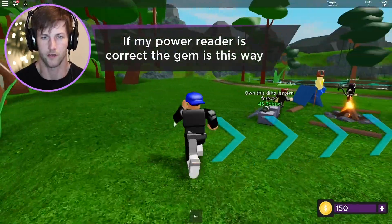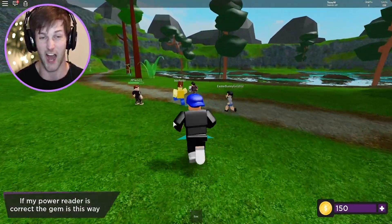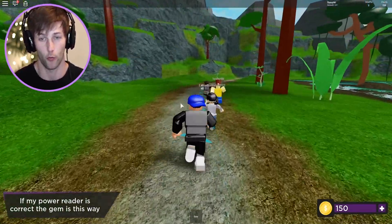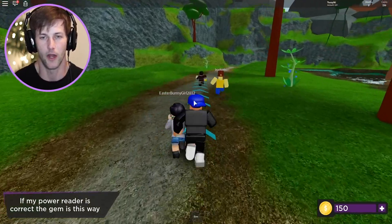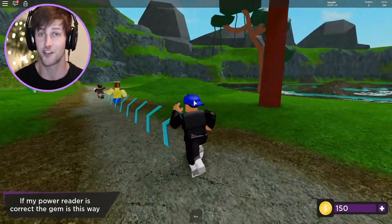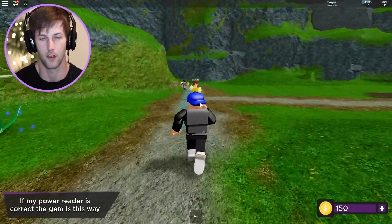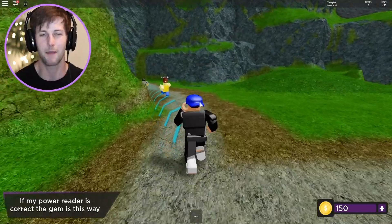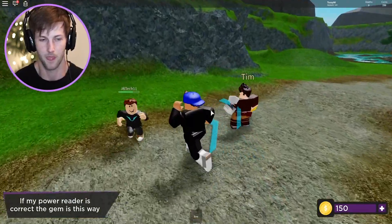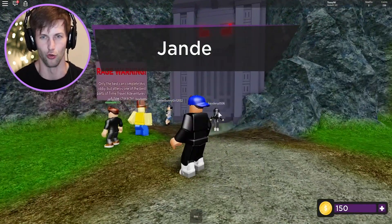'If my power reader is correct, the gem is this way.' Are we going to the rage obby? I told you guys — they wouldn't have set that up with a 'Rage Warning' sign if we weren't actually going in. Easter Bunny Girl 2012, are you ready? I'm just assuming it's an obby — I hope it is, because your boy's the obby king! I've got unlimited lives so I'll probably die like 20 times. 'The gem is inside — open the doors!'